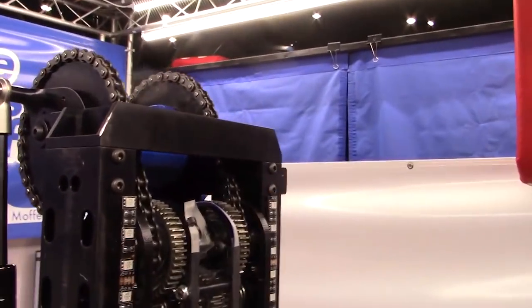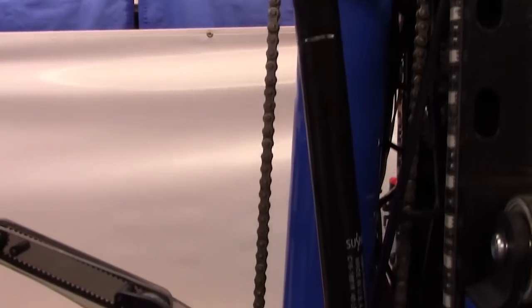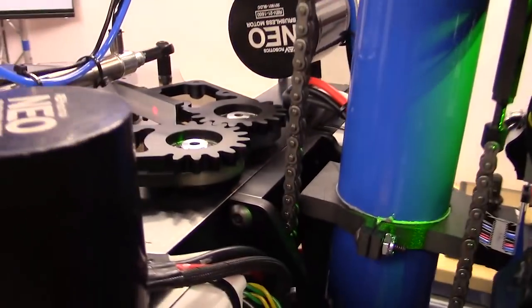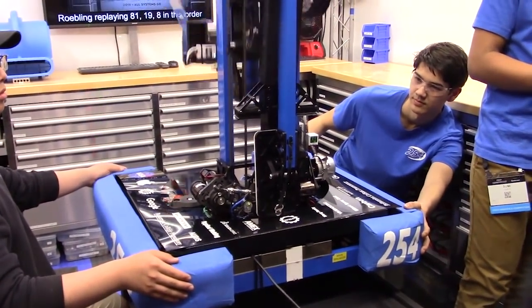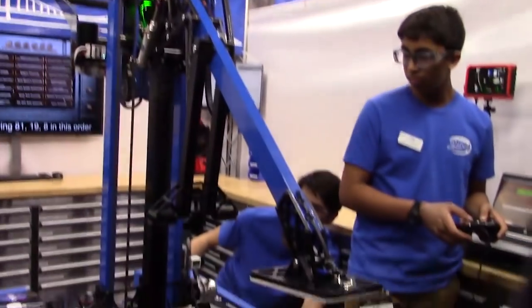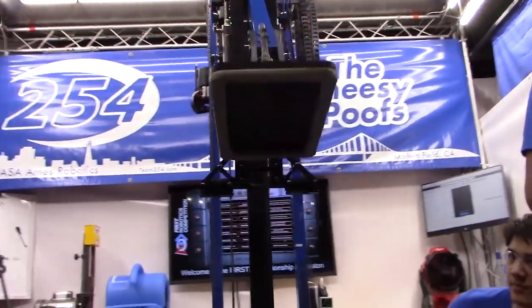Our final usage of the Limelights is that we're able to auto-steer towards a wall pickup. We look at the error and where our robot is in relation to the vision targets, and we're able to auto-steer and correct our drive base so that we can always perfectly intake the disc.